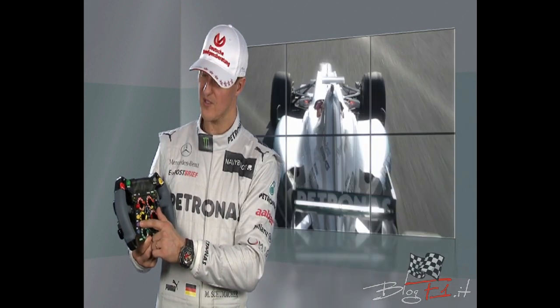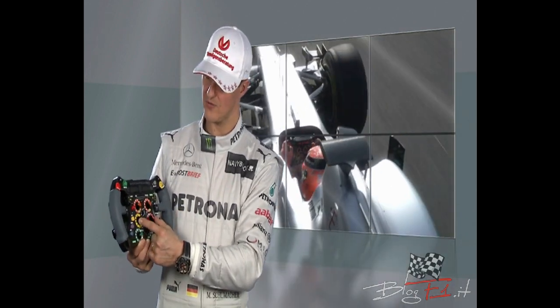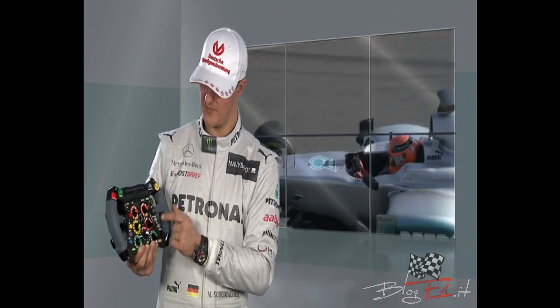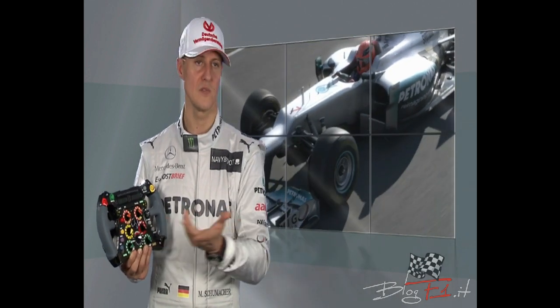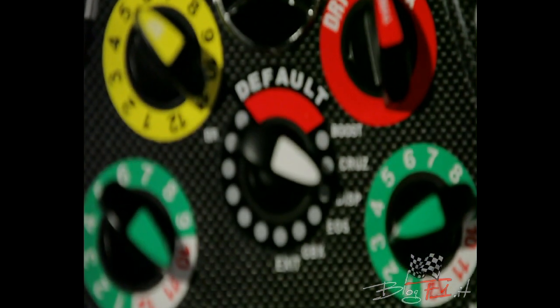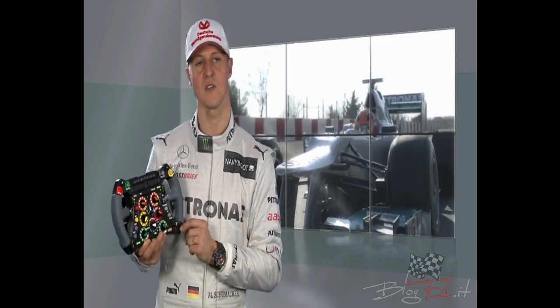You have brake balance and clutch check functions, and now we come to the center rotaries — the yellow one is for the clutch as well. Before that, you can set the diameter of tires: there are three different tires with three different diameters that you can pre-select. You also have the main menu button, two differential buttons, and obviously your shift paddles and clutch.